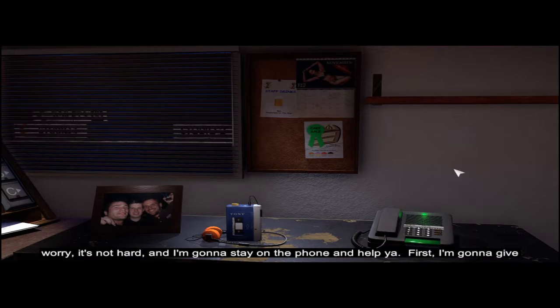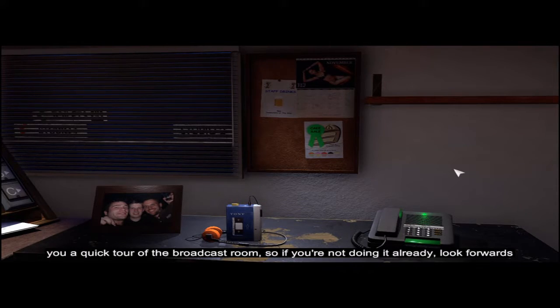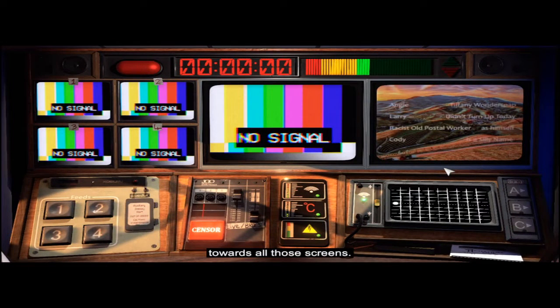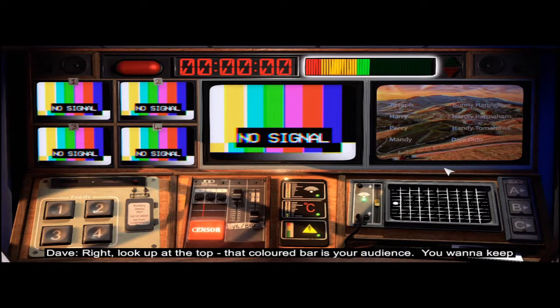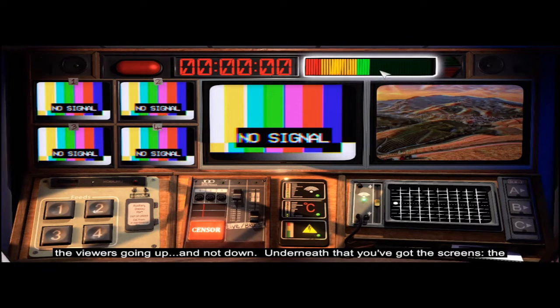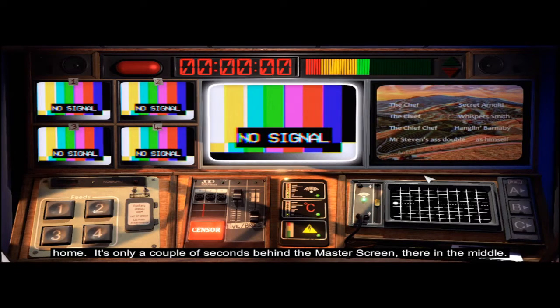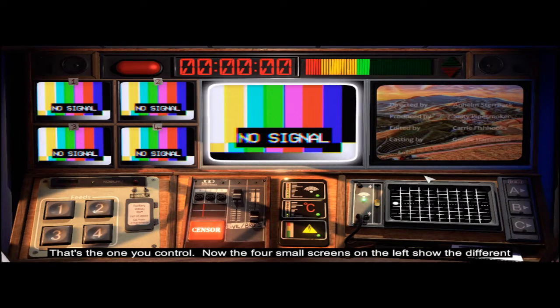Don't worry, it's not hard and I'm going to stay on the phone and help you. First I'm going to give you a quick tour of the broadcast room — look forwards towards all those screens. That coloured bar is your audience. You want to keep the viewers going up and not down. Underneath that you've got the screens. The one on the right is the broadcast screen — that's what the viewers are seeing at home.